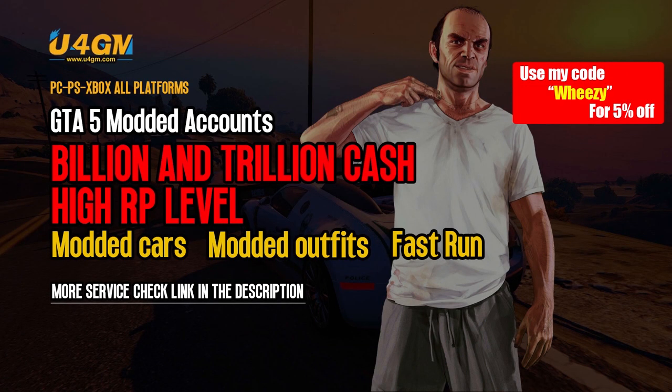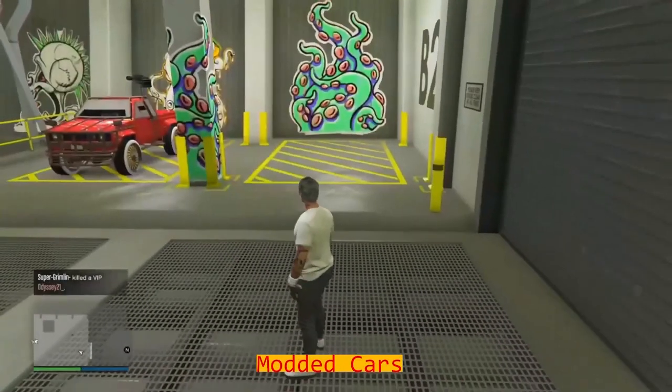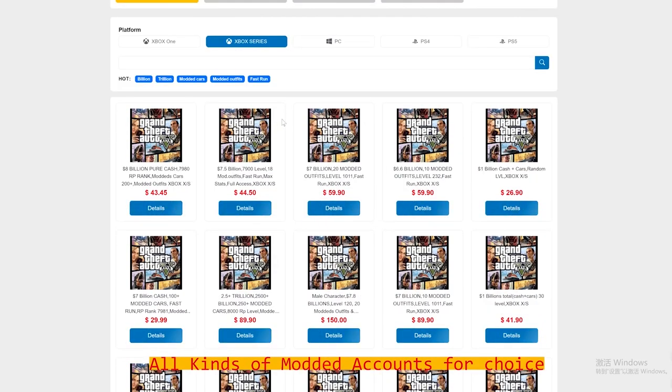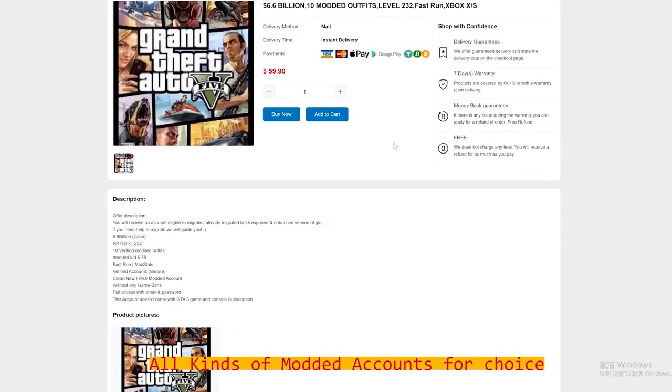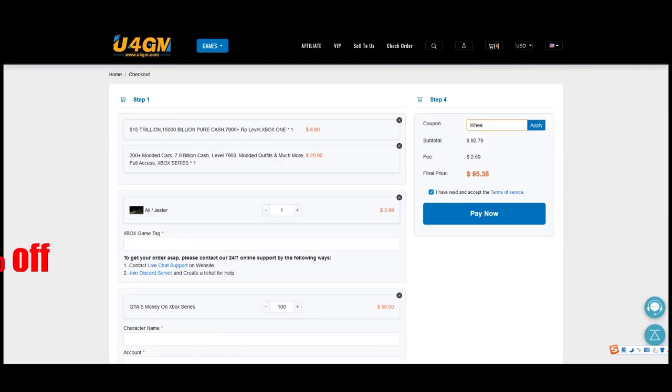Thanks to u4gm for sponsoring this video. They offer all sorts of modded accounts, billion and trillion cash, high RP levels, modded cars, modded outfits, and fast run. If you're interested, check out the link in the description for more services, and do not forget to use my code Wheezy for five percent off when you're checking out.